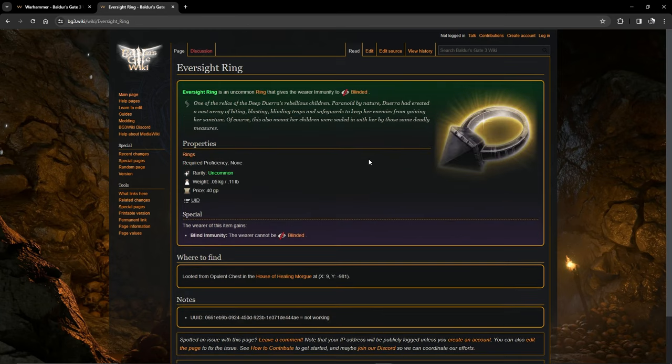The only other Act 2 recommendation is the Eversight Ring, found in a chest in the House of Healing morgue. It simply makes you immune to the blinded condition.